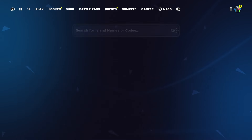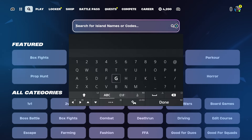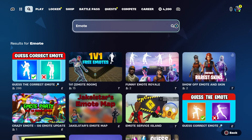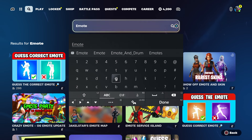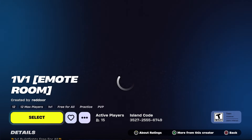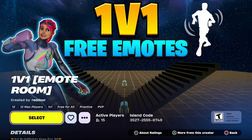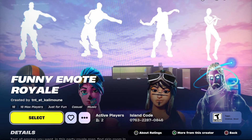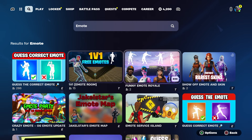The first one I want to show you is the emote. Emotes are really rare and you don't see them a lot in Creative. I'm going to start with the emote, then the pickaxe, then every skin. To start, I recommend you type in 'emo.' You have two different options: 'One v One Free Emos' and 'Emo Rooms,' and you could also choose the one they label 'Funny Emos.'